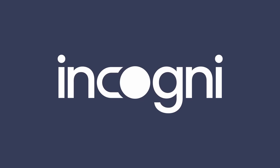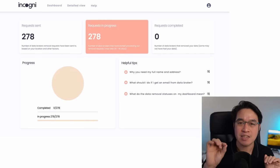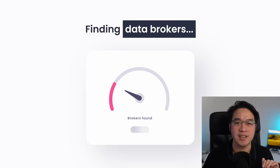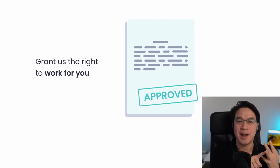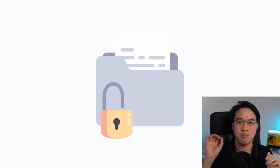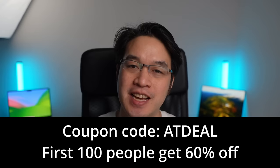The bad news is that it would take years to do it manually. Here's where Incogni, the sponsor of today's video, steps in to solve this problem. Incogni takes charge by reaching out to data brokers, handling personal data removal, and addressing any objections — all automated for your convenience. Protecting your privacy is as easy as 1-2-3 with Incogni: create an account, grant them the right to work on your behalf, and then sit back and relax. They'll contact the data brokers, manage objections, and keep you updated on the progress every step of the way. Make sure to use the coupon code ATDEAL — the first 100 people to sign up are going to get a 60% discount.